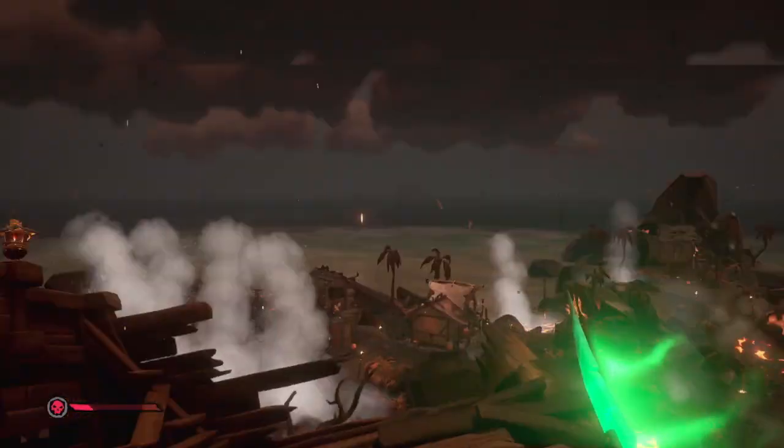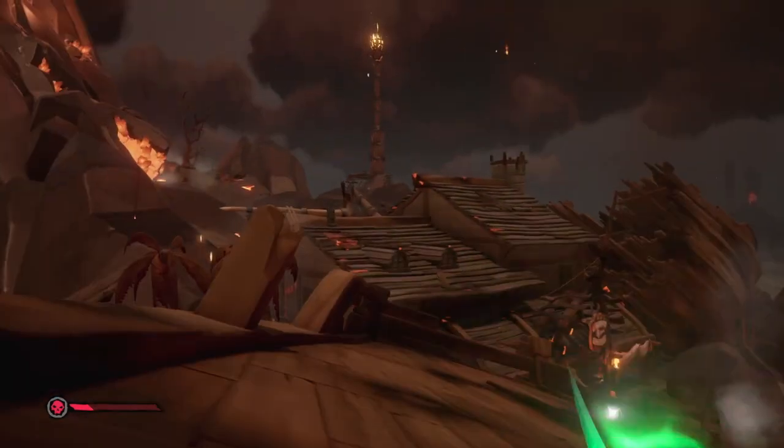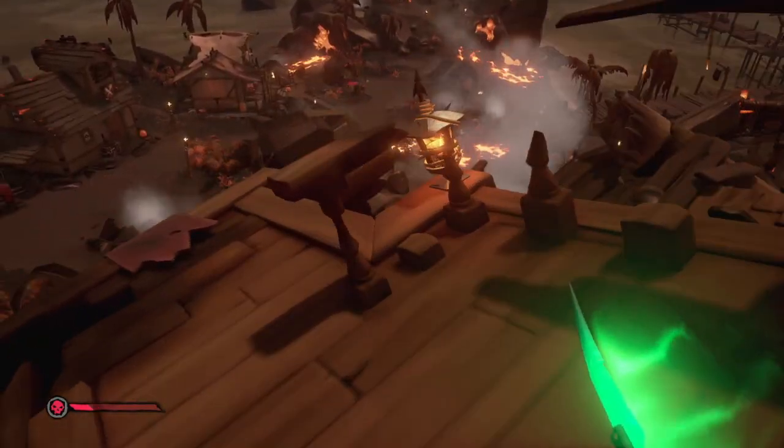The third voyage, 'In Pursuit of Prowling Devilish Shadows of Fate', will see you head to the Devil's Roar. You need to head to the shipwreck on Morrow's Peak Outpost — head up to the shipwreck to the left of the tavern and have a look around. You will find the first map lying somewhere in the wreckage.